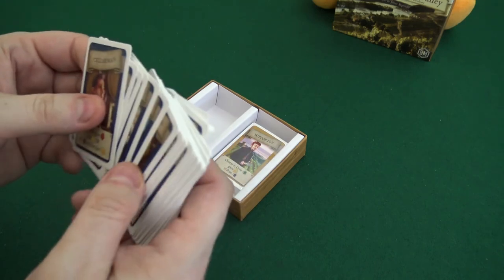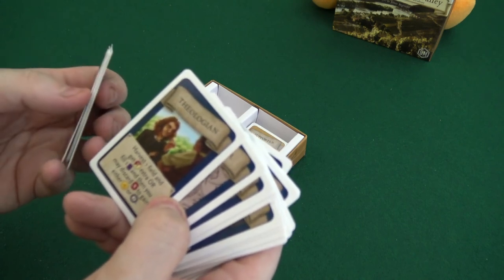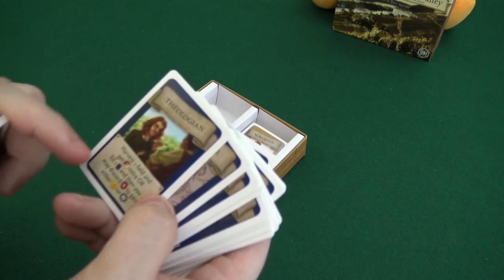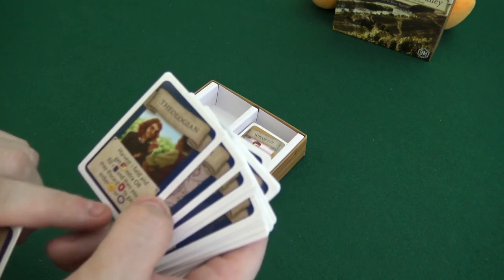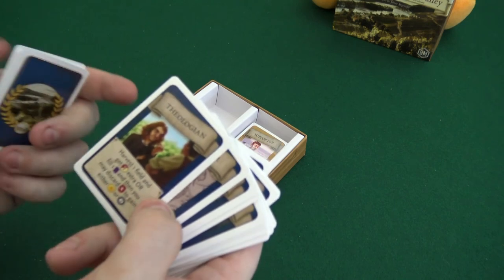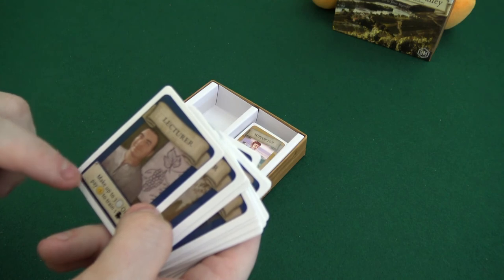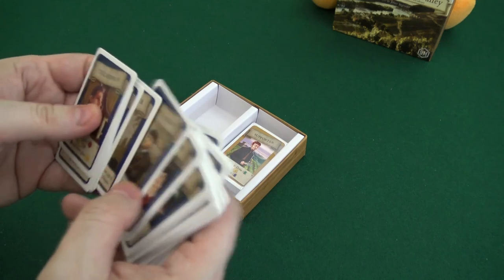We have a Theologian: harvest one field and get one grape of each color or chosen color extra, or fill one contract and then you may discard a red wine to gain either money or two points. You can discard two to get two coins. Lecturer: make up to three wine of any kind, or pay three to train a worker.